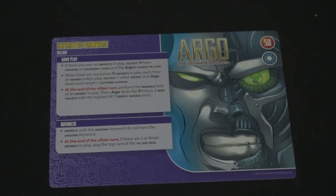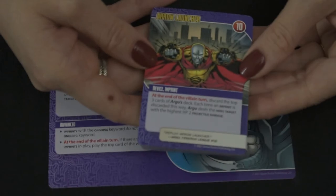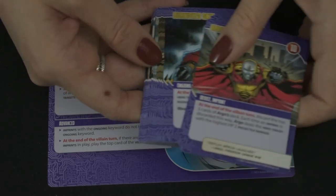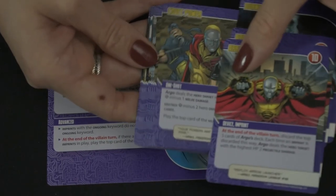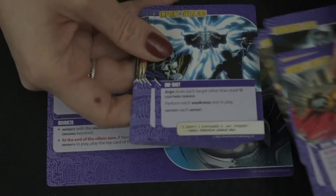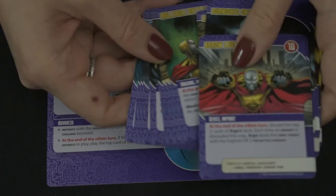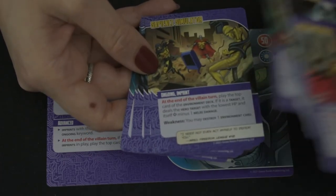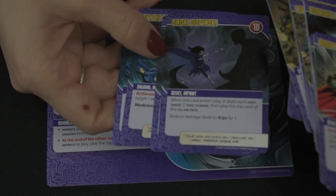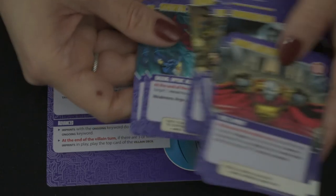Argo plays imprints and it looks like if there are none in play, hero ongoing or equipment cards get destroyed, so it's another one you'll have to manage. Many of the imprints also have a weakness on the bottom — for example, Argo deals each villain target one melee damage and one player may use one power. So the imprints giving heroes benefits may be the ones you want to try and keep alive, as long as they're not dealing too much damage that it becomes uncontrollable.